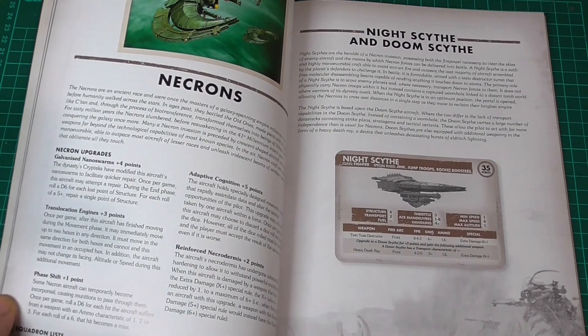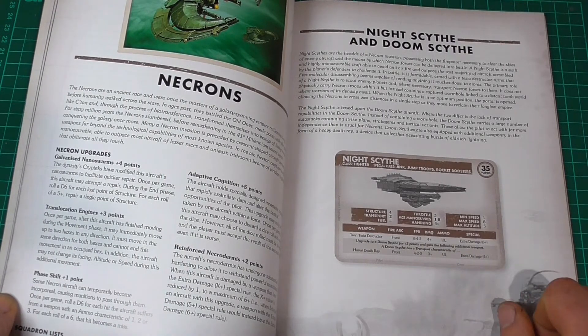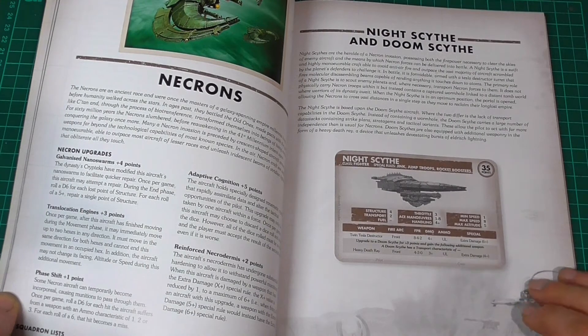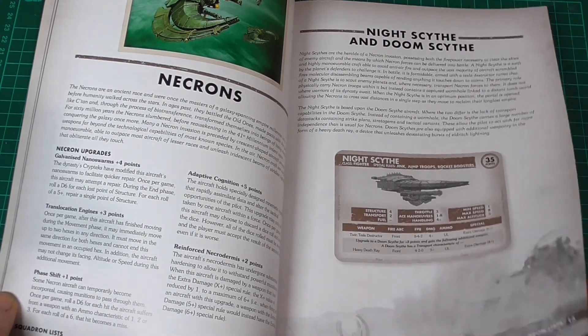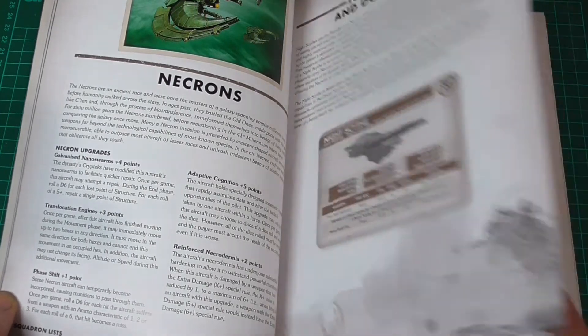You have the Night Scythe and the Doom Scythe here — feel free to pause and check that out. Force structure is always nice, bit of transport. Throttle three is beautiful. Ace manoeuvres is the full one to eight — so sorry Marcus, Eldar aren't the only ones that can do one to eight. Handling on a four-up, min speed is one, max speed is eight, which is brilliant. Max altitude is five. Nice weaponry as well: twin-linked Tesla destructor, front arc only. Eight shots at short range, four medium, two at long. Damage on a four-up, extra damage on a six-up.